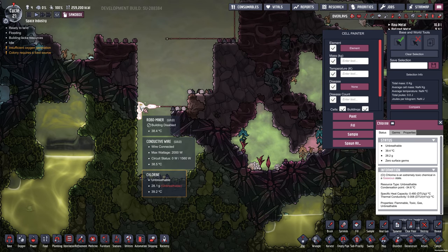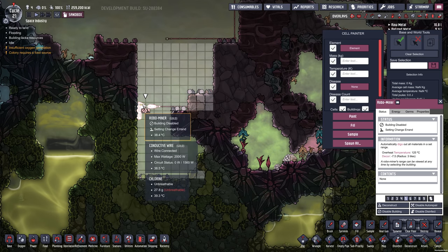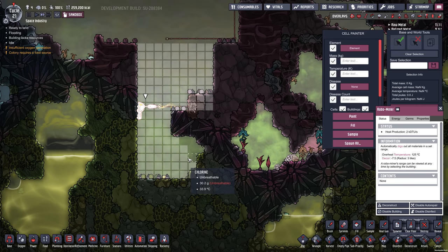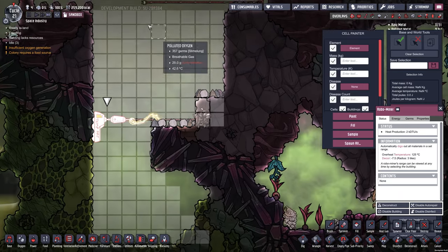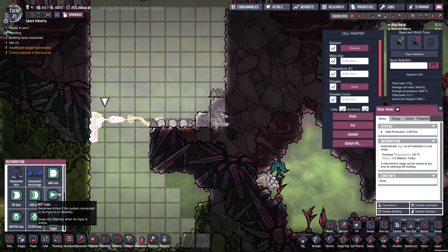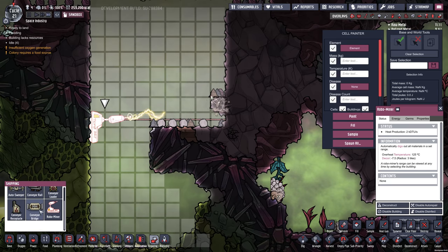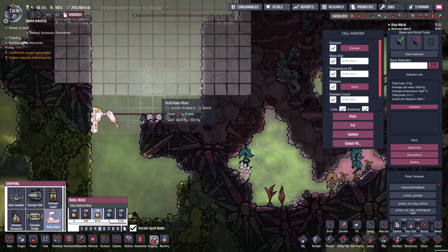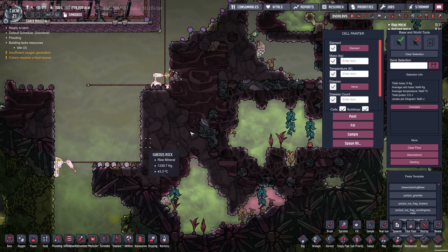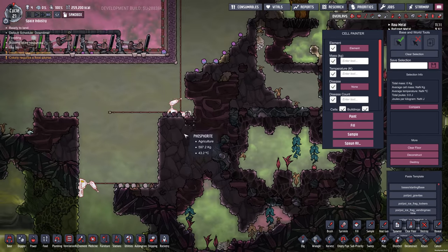Let's get this one working here. They'll mine out the whole area shown in this grid. Like I said, you can rotate them, so I'll build a new one here. Pretty awesome — a good, fast way to dig out the map.